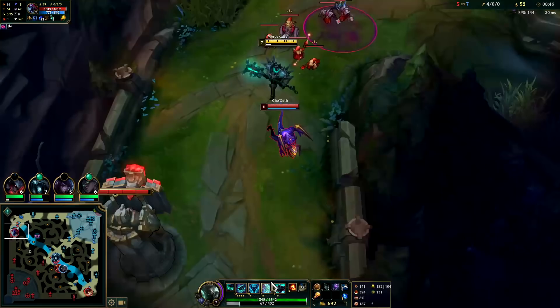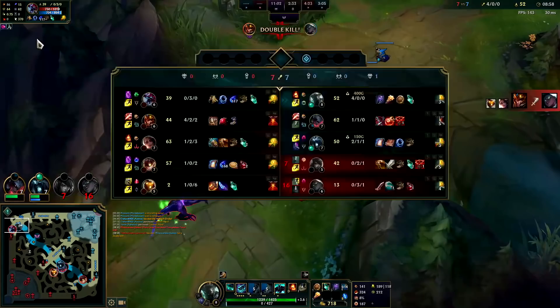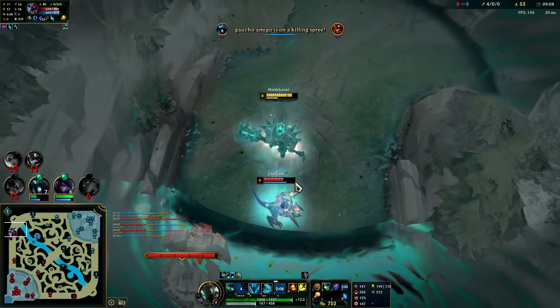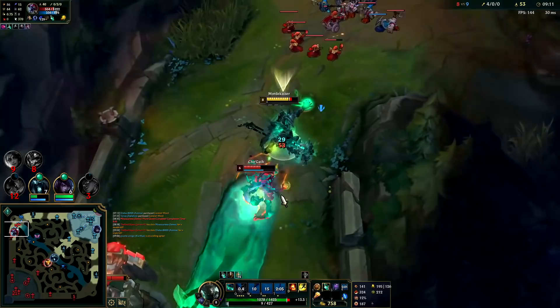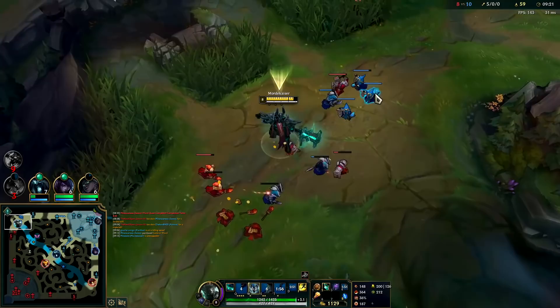I completely whiffed my E — that was not a good trade for him though. Max our E second as it gives you a bunch of magic penetration. We're going to walk him down to the edge of the circle and that makes it much easier to land our stuff. Got him — the closer you get to them, the easier it is to land your skillshots. That's why we ran him down as much as possible and lined up our Q.